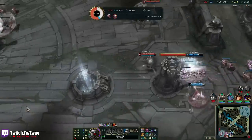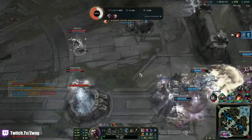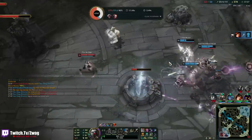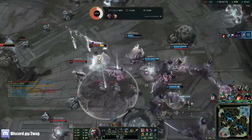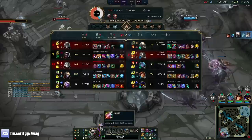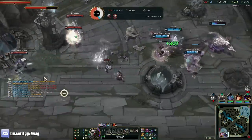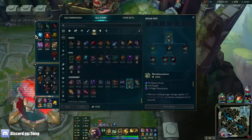Ezreal cannot clear baron minions — just kill this thing. We can either fight or back up. Echo's going — oh my god he's so squishy. Here comes the menace. Oh no, Set's actually just as scary as Echo now.